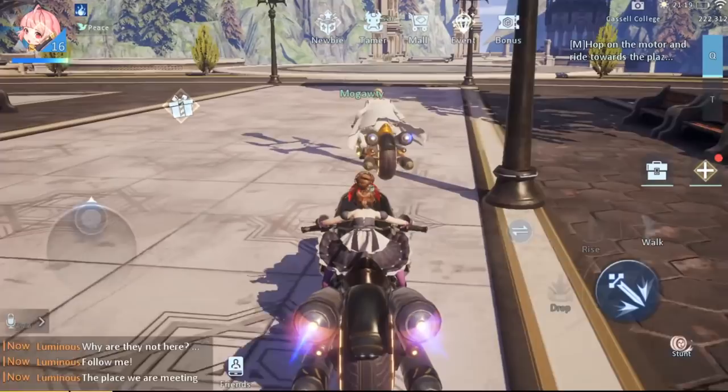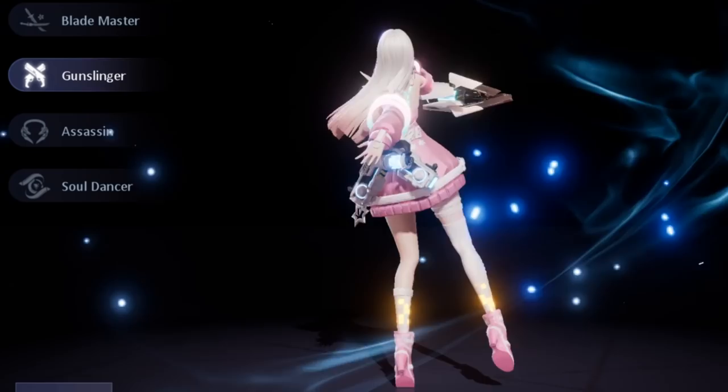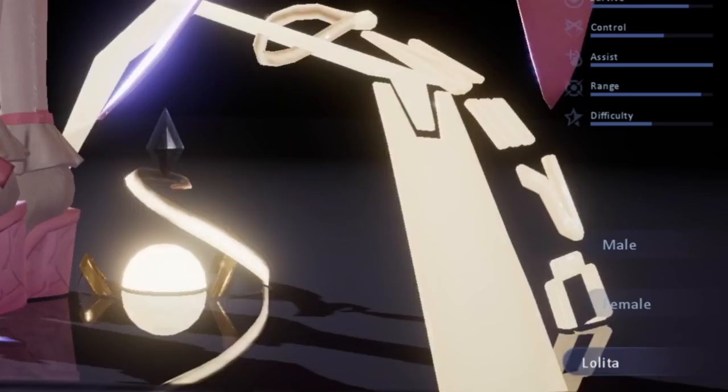So here we are, here is my character — a level 35 blademaster. I'm going to create a new character so we can go over the character creation process, as this is an MMO and character creation is a pretty important part of that. I've never been super good with character creation, but I'm going to try my best here. So to start off we have a few different class options: the blademaster, the gunslinger, the assassin, and the soul dancer, all with different stat distributions. You can choose to be male, female, or lolita.